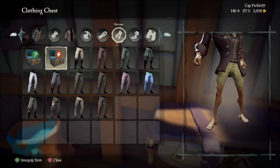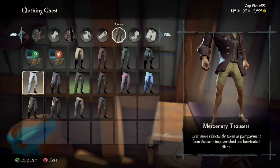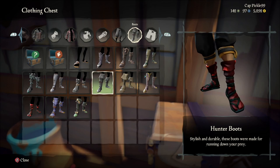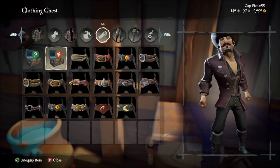Then you want to go to the clothing chest and put on the Red Coat Executive Admiral trousers, and then Hunter boots. The belt doesn't really matter as long as it's brown or black.